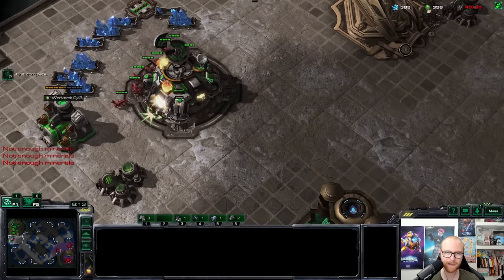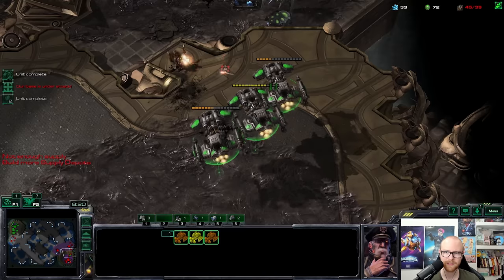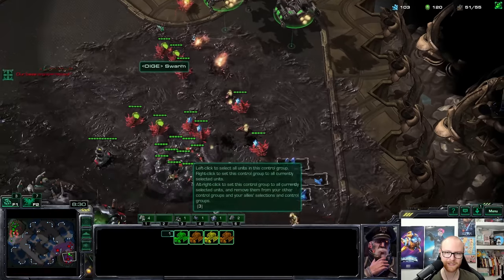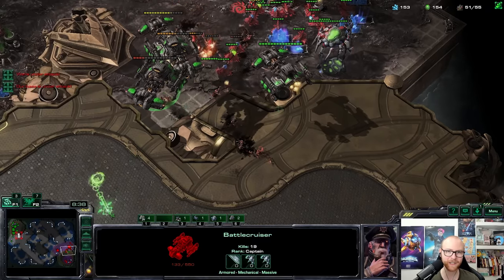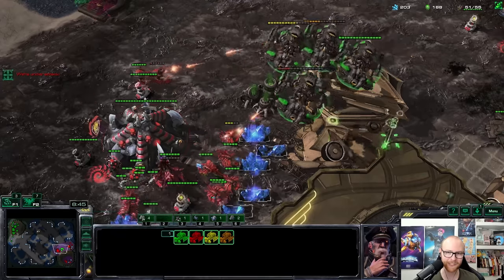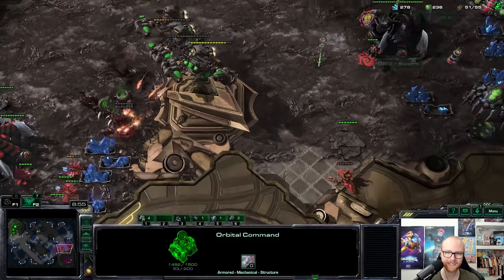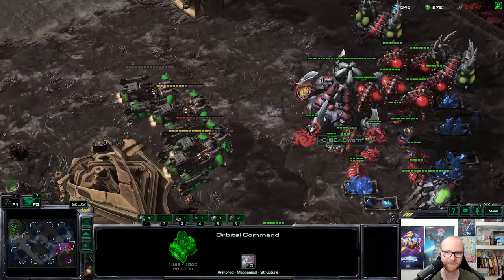Trying to kill this base so he doesn't get more mining. Those hydras are going to die already — really nice. I could drop some mules. Need to kill everything — absolutely no transitioning from this. One more battlecruiser on the way. Another hydra falls. I have one yamato left — if he's not paying attention he's going to lose these hydras too. He actually target-fired but I baited them away. Four more hydras falling — these hydras are a-moving.